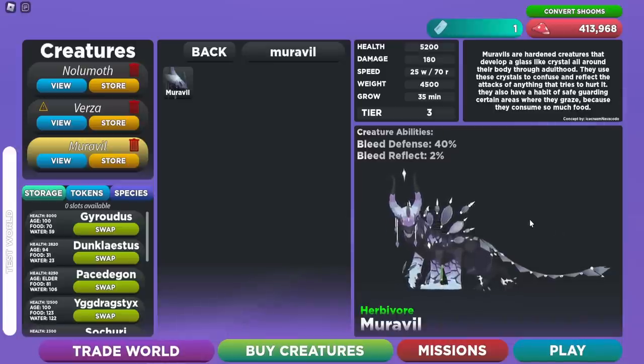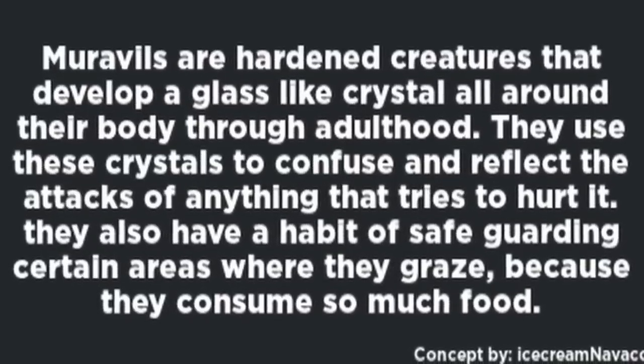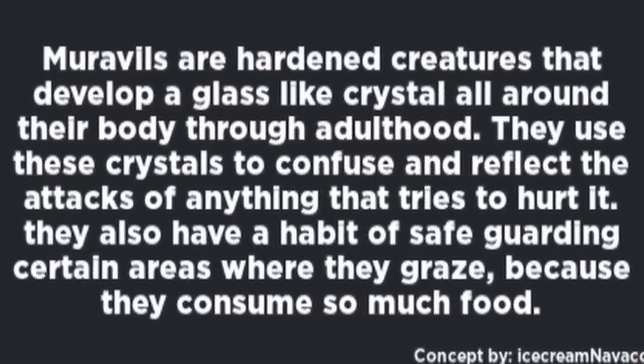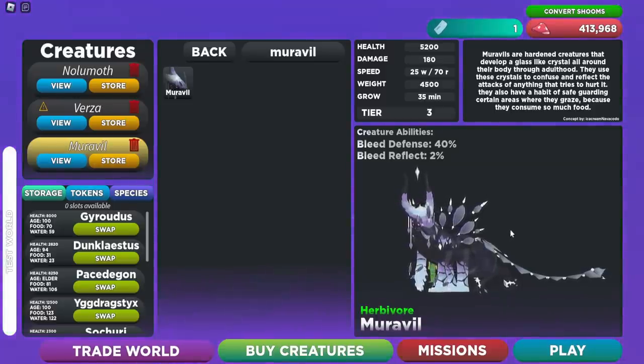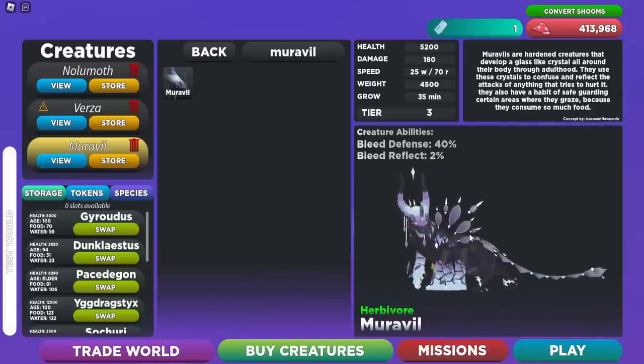Now let's check out the Muraville. Its stats are 5,200 HP, 180 damage, 4,500 weight, and it takes 35 minutes to grow — it's a Tier 3. For abilities it has 40% bleed defense and 2 bleed reflect, and it's a herbivore. The bleed reflect could definitely come in handy.